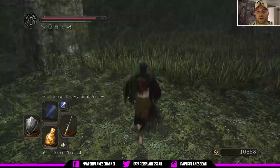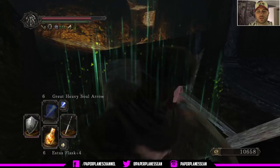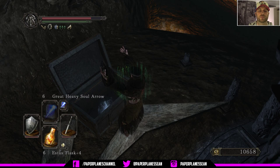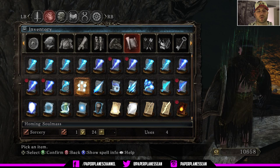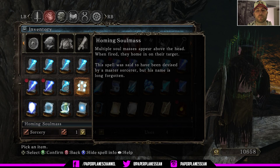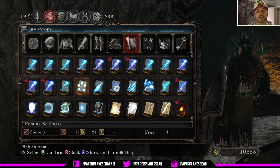Here's the second area where you're going to fall through and it's totally safe, so don't freak out when you do fall. But we need to intentionally fall — we're going to get this homing soul mass, I believe. This is a really good spell for us. And it's going to be the one with the five little circles on it — the homing soul mass. Multiple soul masses appear above the head. When fired they home in on their target. This spell was said to have been devised by a master sorcerer but his name is long forgotten. It takes one attunement slot, needs 24 intelligence to cast, and it gives you four uses.